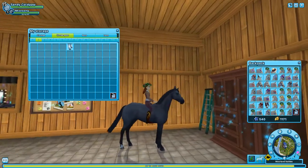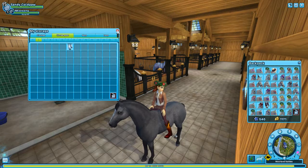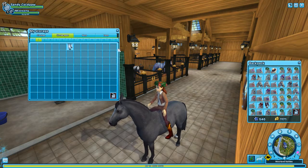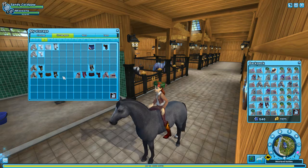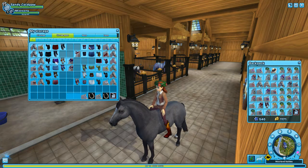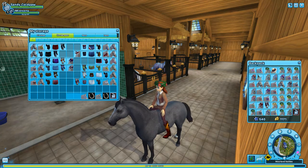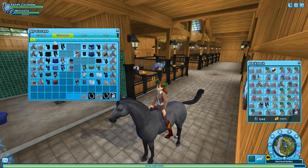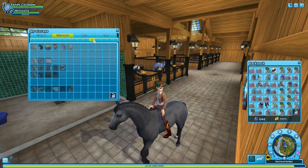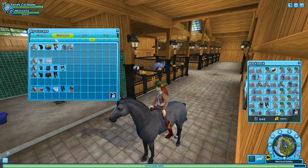Hello everyone and welcome back to another Star Stable episode. My inventory is full of stuff, but this is gonna be great. I've already shifted all of the competition and club horse tack here, and their questing tack. Now I need to shift over this tack for my actual questing horses, the ones that aren't part of the club yet.